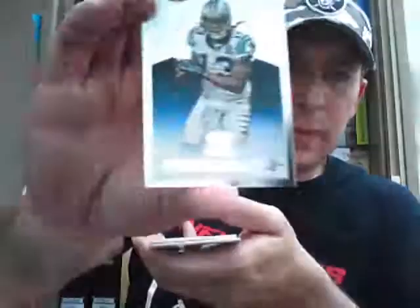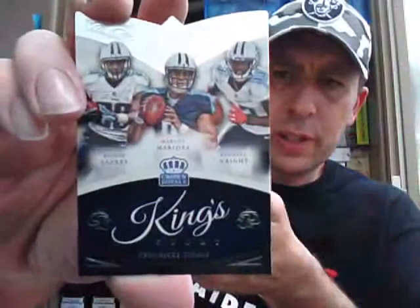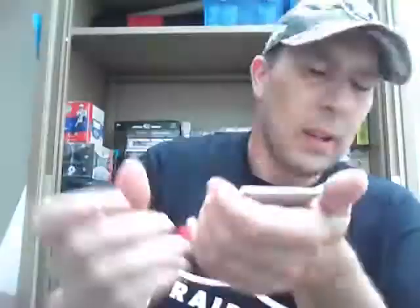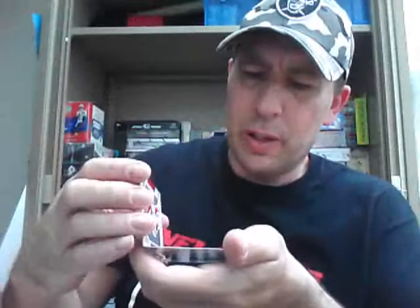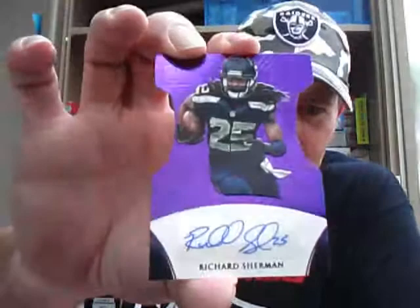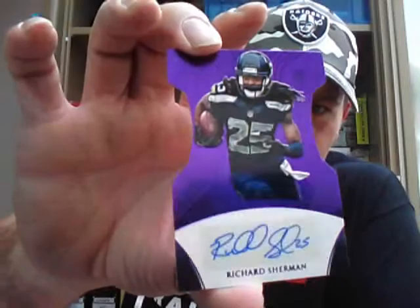And final pack of this box — Kelvin Benjamin base. A Provo green — Matt Ryan. Another pack filler. King's Court of the Titans — Mariota, Sankey and Wright. I think we've got a bit of a monster coming up — Rameek Wilson Rookie for the Chiefs, unnumbered. And we have got a Crown Signatures, numbered 1 of 5 — Richard Sherman for the Seahawks. Chris is going to be very happy with that one! Richard Sherman Crown Signatures, numbered 1 of 5. That is a monster for the Seahawks.